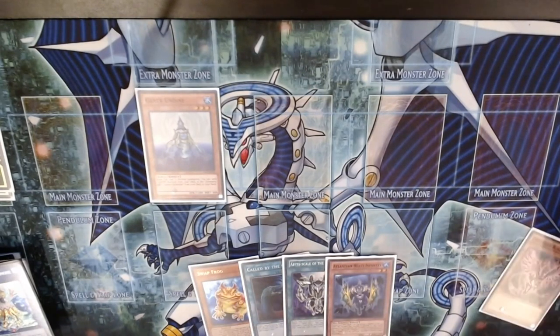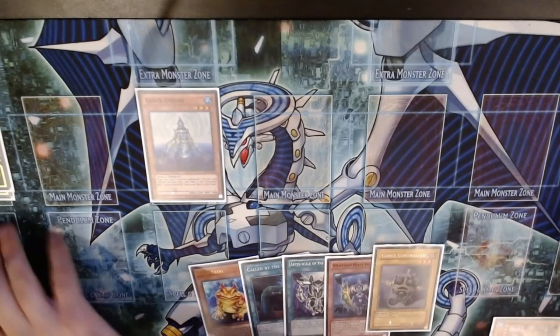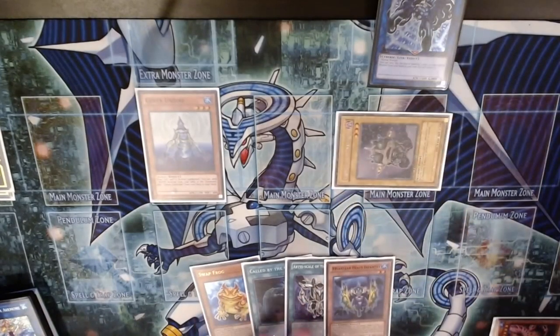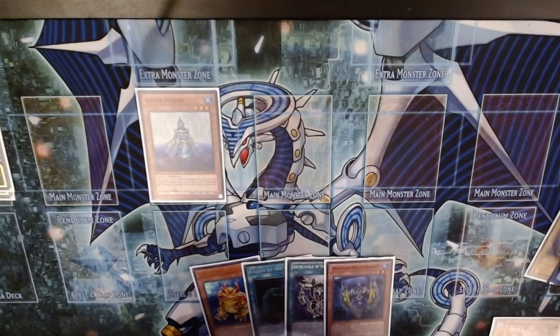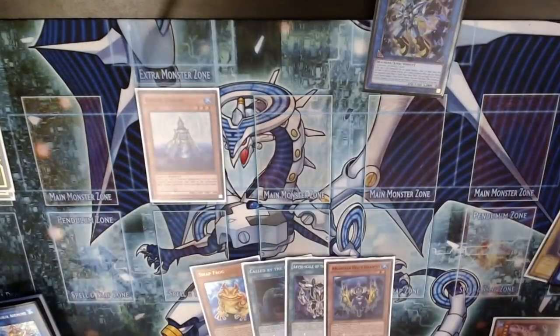Send Rosenix, add controller, use Rosenix's effect to get a token, which will immediately be linked into Link Spider. Use Link Spider's effect to Special Summon the controller from hand, making it more of a combo piece now — it's technically a handtrap but it could also be a combo piece. Here we have Rosenix as a Link 2, we have a Tuner and a Non-Tuner, and Halc Fibrax with its effects not activated.